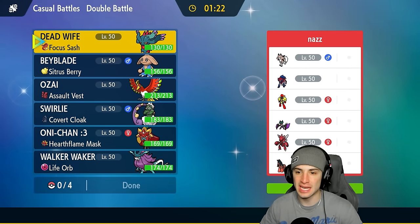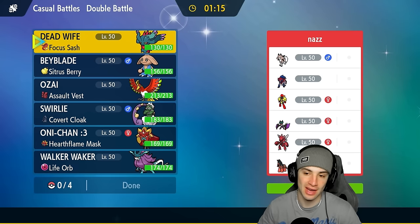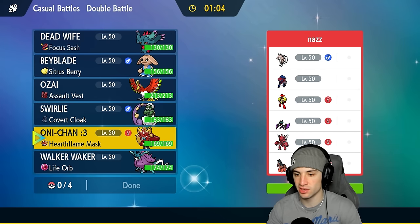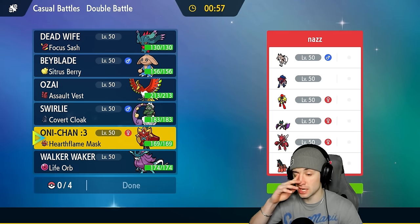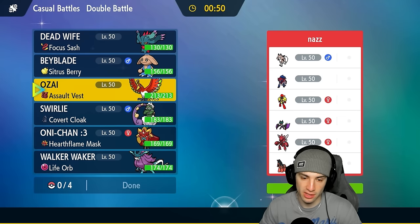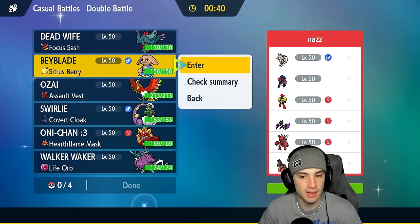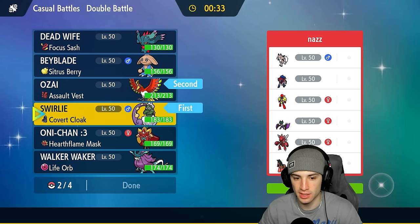We're going up against a Zamazenta team — they got Zamazenta, Lycanroc, Noivern, Scizor, Mudsdale, and Armarouge. We definitely want to set the sun, whether with Hitmontop or Tornadus. Speed isn't really a problem with our fast Pokémon, but Mudsdale is a bit of an issue. Armarouge with Flash Fire is also a concern. Walking Wake is a must here. I'm going to lead Ho-Oh alongside Tornadus, bring Walking Wake in the back, and round it out with Ogerpon.